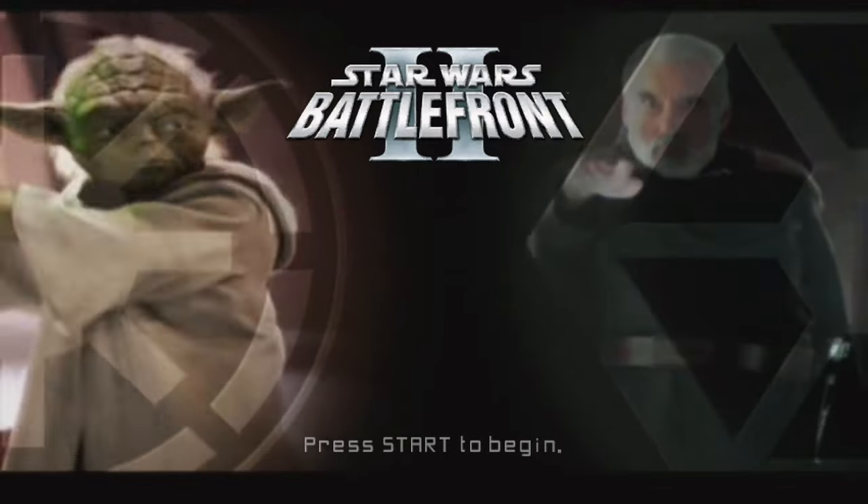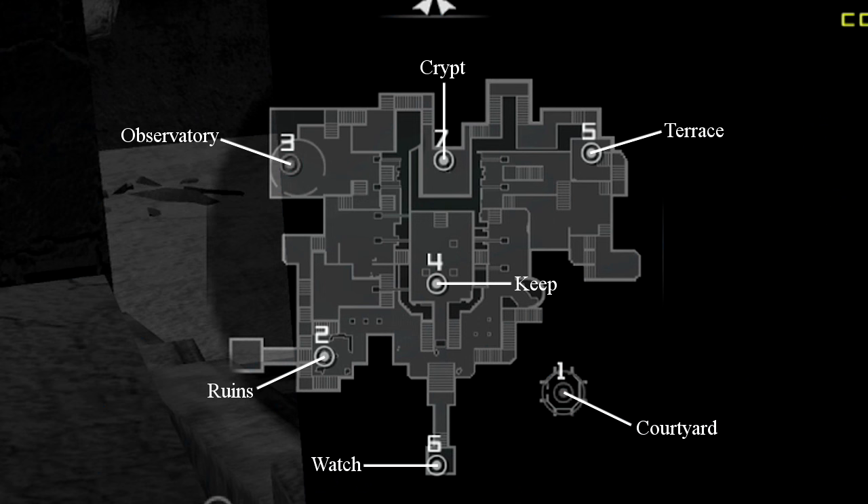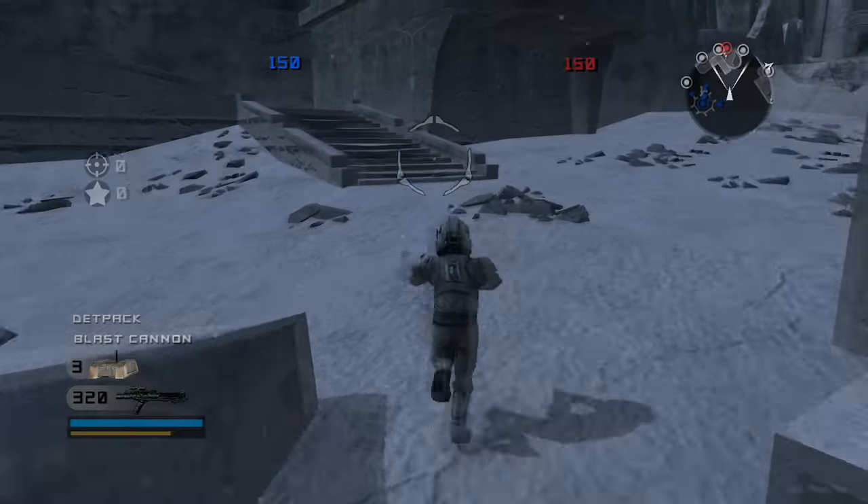The Renvar Citadel returned to Battlefront 2 via DLC on Xbox Live. The map itself hasn't changed at all, but the spawn points have. The Empire and the clones now spawn at the courtyard, while the Rebels and the droids spawn at the observatory. The Crypt, the Terrace, the Ruins, the Watch, and the Keep are all neutral as they were in the first game, and the Keep is still the most important command post for you to hold.